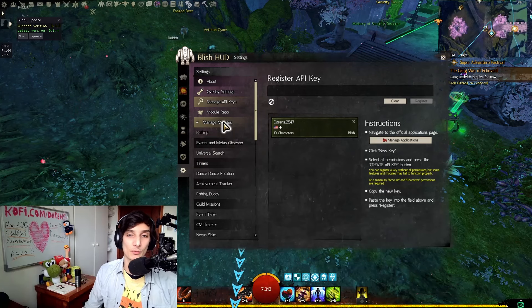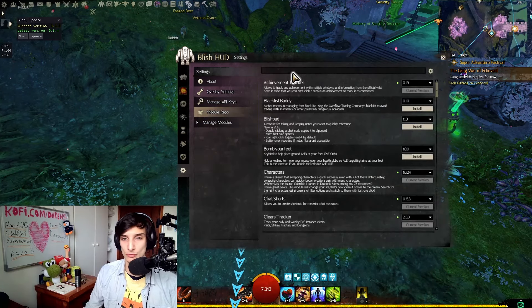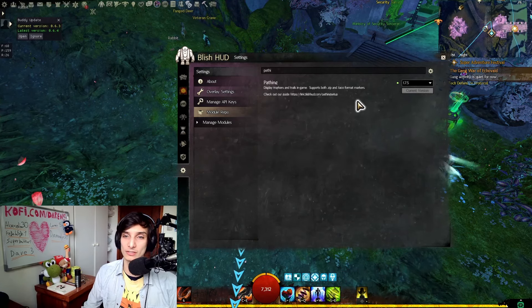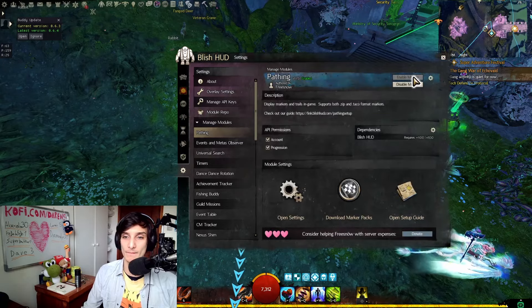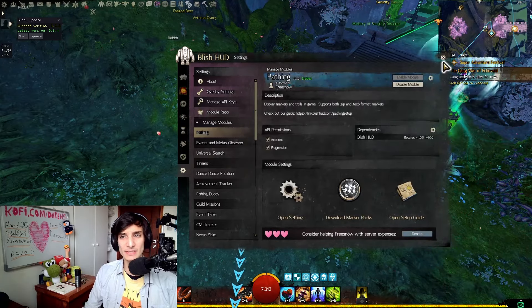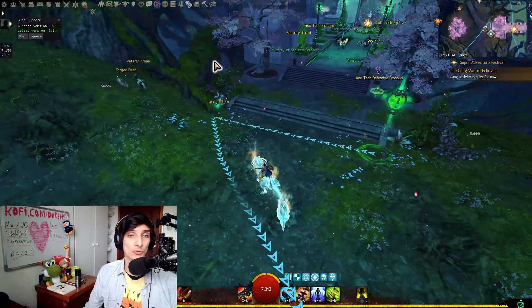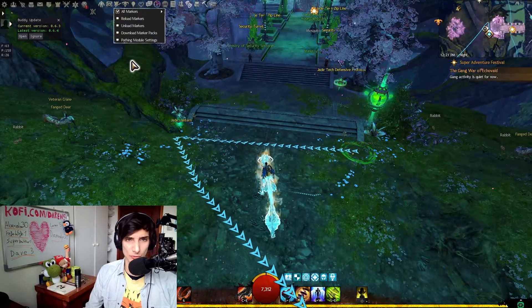After that, what you want to do is get Pathing. Go to Repository, go to Pathing, install it — done. Then go to Manage Modules, go to Pathing and enable the module. After this, you'll want to start thinking about which marker pack modules you want to get, as there are a lot of interesting ones for different situations.